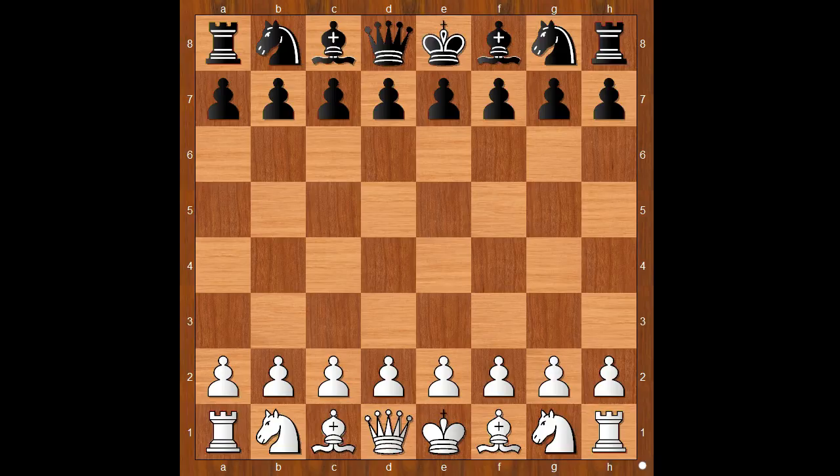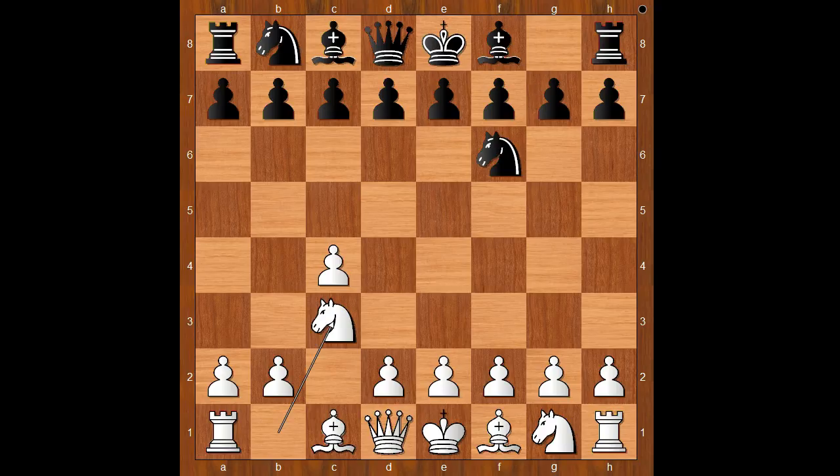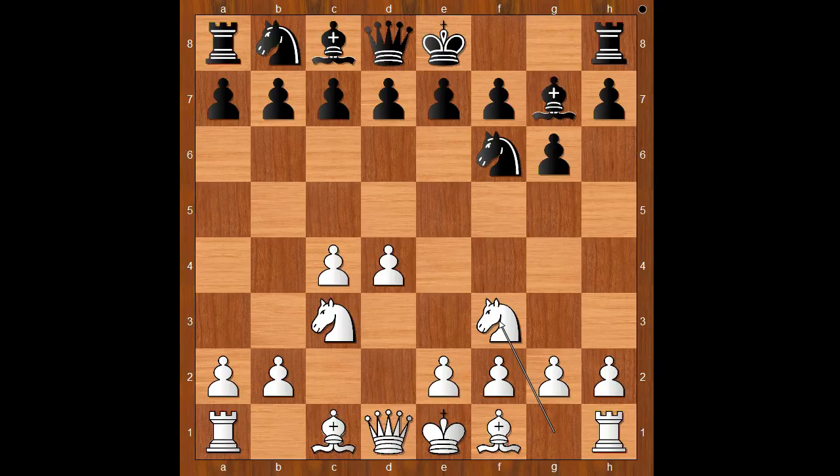Pogrebysky had white pieces and he started with c4, the English opening. Knight to f6, knight to c3, g6, d4, bishop to g7, knight to f3, d6. Pogrebysky's friends told him to avoid playing against Gala's King's Indian defense and to stick to the English opening.